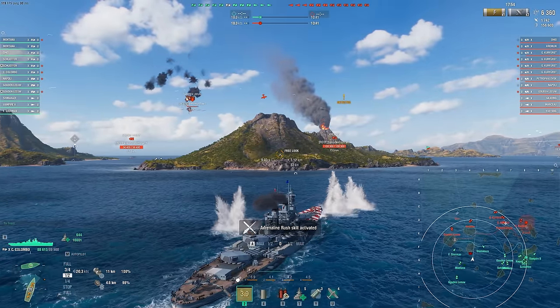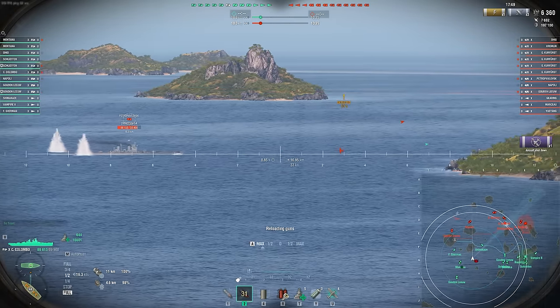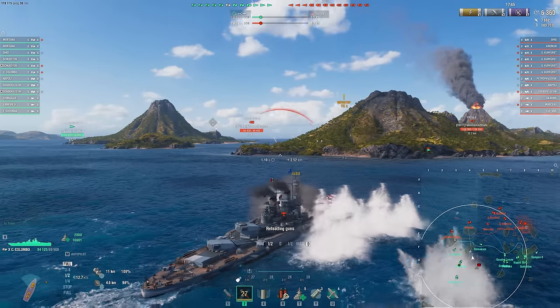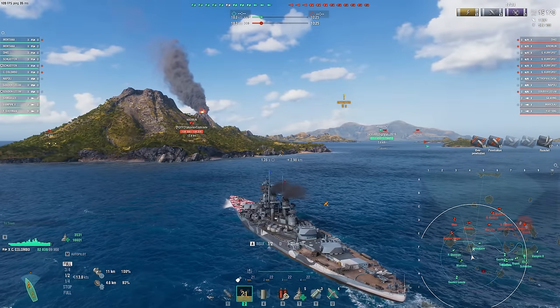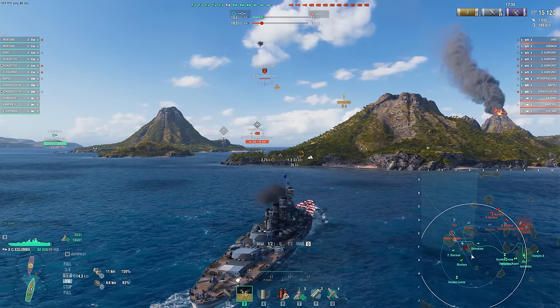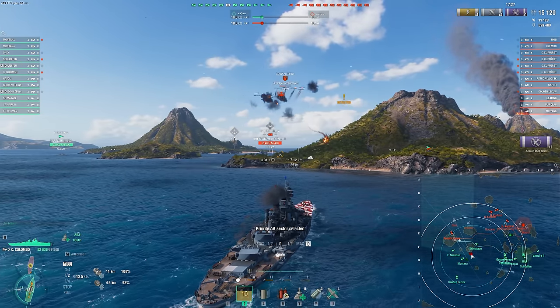Compared to the Sicilia, you get that angle even at close ranges, where Sicilia has that weird turrets-can't-fire bug or issue at 7 kilometers. This ship gets it all the way to close range, which is really nice. We also have SAP compared to the Sicilia, so our main guns have a little more punching power when we swap over to the alternate ammo type compared to the armor piercing. Although I'm still going to shoot a lot of AP here.